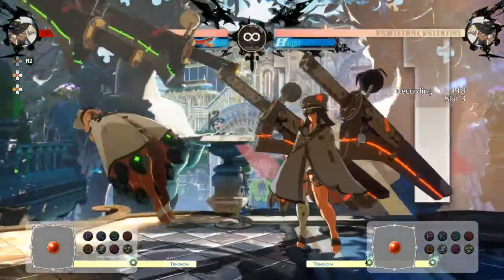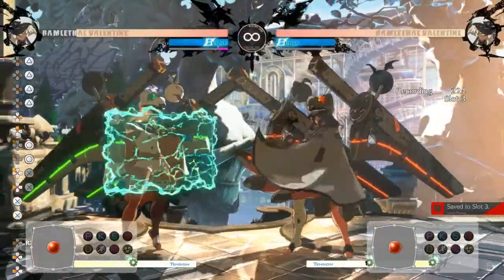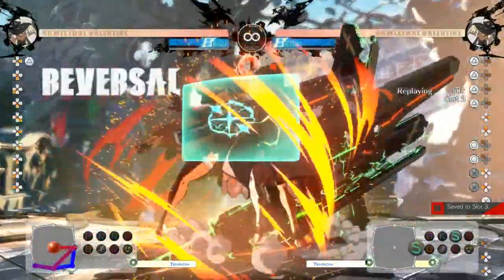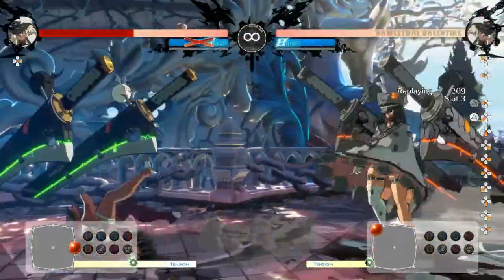Next up we have Jump H. They increased the startup of the attack so you can't use it in instant air dash safe jump setups. Now you have to use JS or JD for safe jumps, and if your instant air dash safe jumps aren't low enough your opponent can 6 feet.